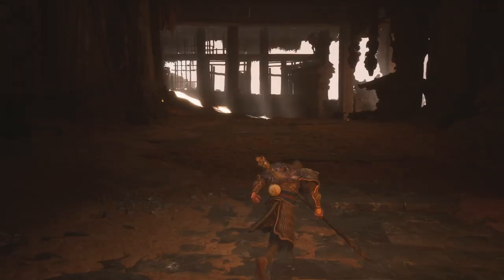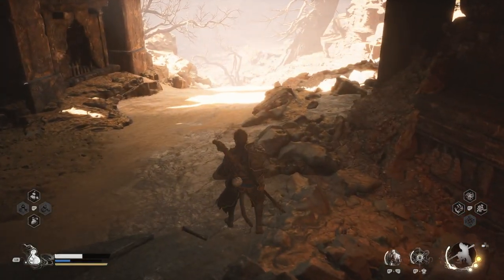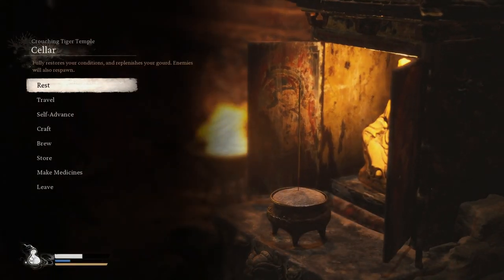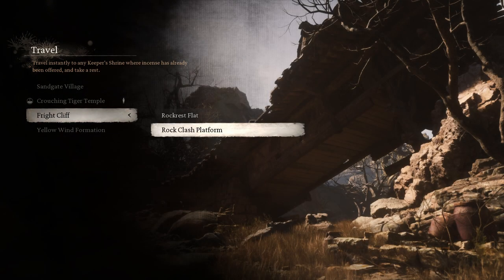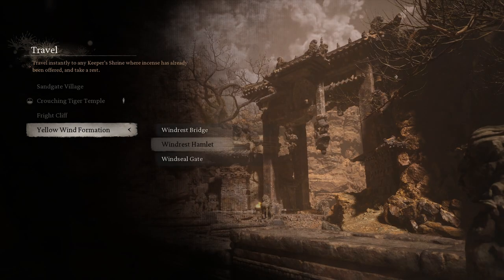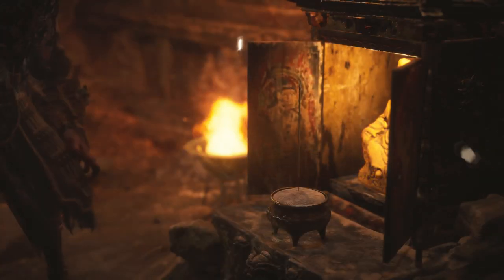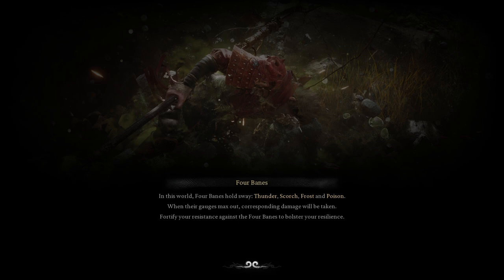Let's get back to the quest we were talking about. Going to rest at this shrine and then head back up to the cliff where the boar was originally. I'm not sure which fast travel point — Windseal Gate? Rock Rest Flat? I think that's where the Stone Vanguard is, so that should be the location.